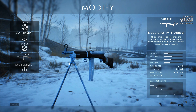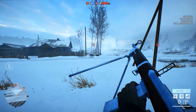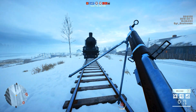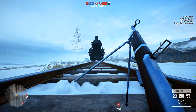We also have the Ribeyrolles 1918 Optical, a weapon many people have requested for a long time. This variant is equipped with a lens sight and offers slightly better aimed accuracy at the cost of spread and recoil recovery. It could be quite interesting, as the Ribeyrolles is a weapon I enjoy using a lot, though it doesn't always get the job done — sometimes you wish for a slightly longer-range, more accurate variant when aiming down sights.